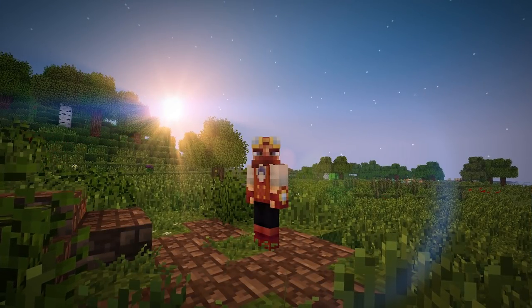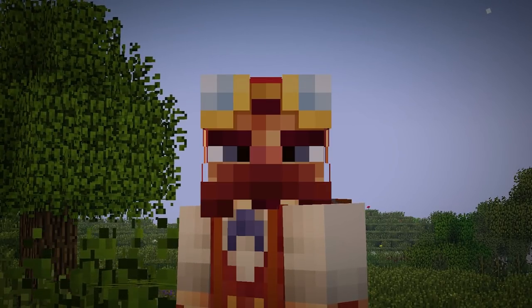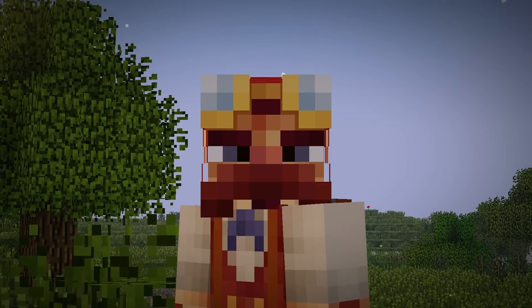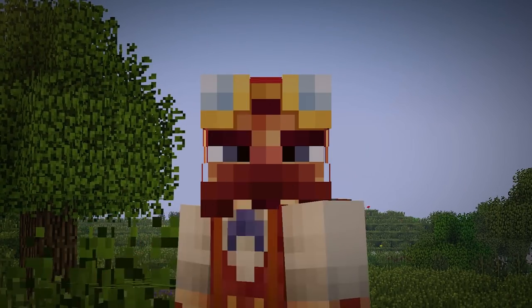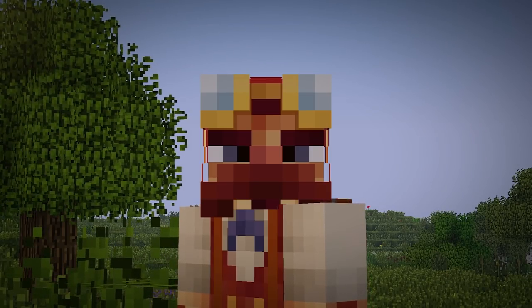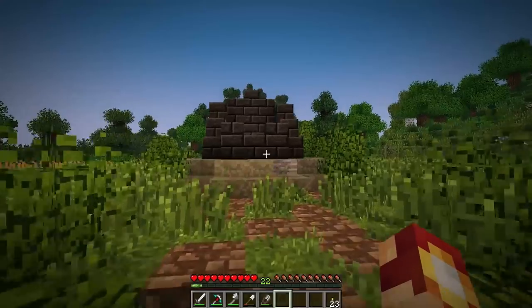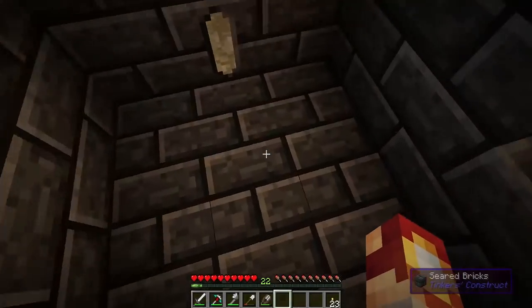How's it going everyone, welcome back to modded Minecraft, this is episode 3 and my name of course is System Z. Today we are going to be playing around with Industrial Craft 2. There is a cricket hopping around in front of my face - look at him, he's just dancing around. They're so annoying, they're everywhere. Thanks to you guys I now know why there's blood in my smelter.